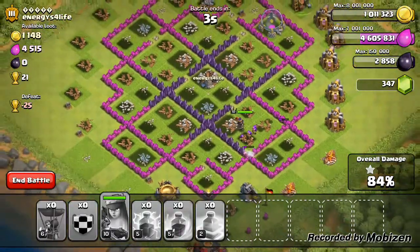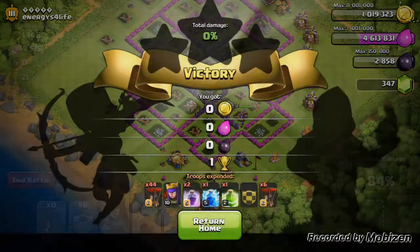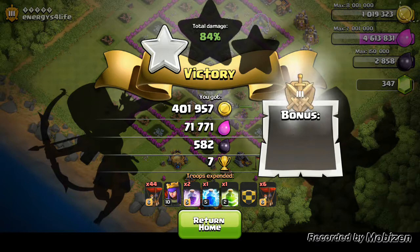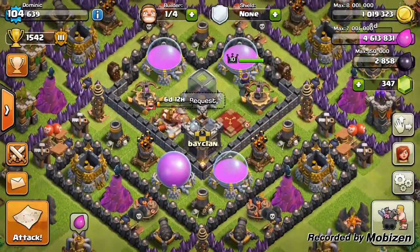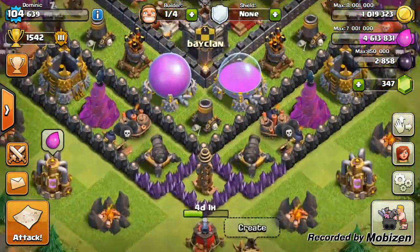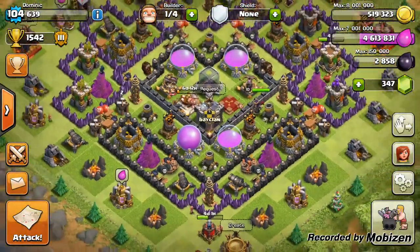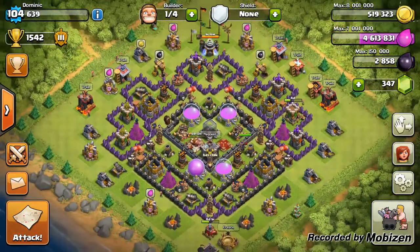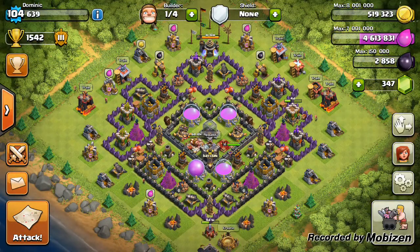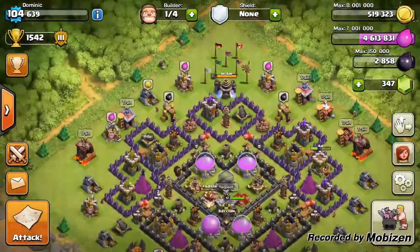That pretty much wraps up this raid, which went fairly well. I got the loot I wanted. Using 44 balloons — I'd advise you guys not to use this as a war strategy. Even though it's overkill, you're not going to have enough troops left over to clean up the rest of the base because they're slow. Anyway, let's upgrade one balloon — trying to get all my walls to black to help defend against those ground raids, since I've been struggling to three-star against ground raids.